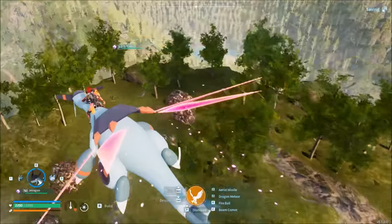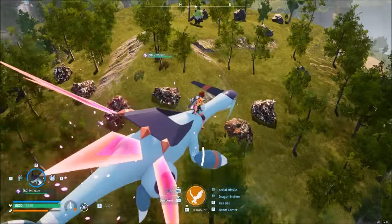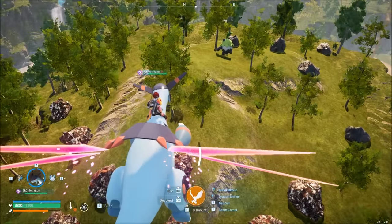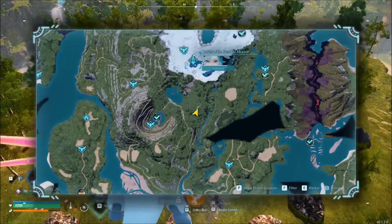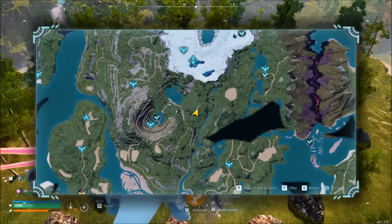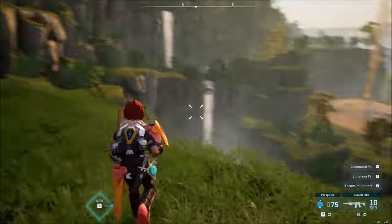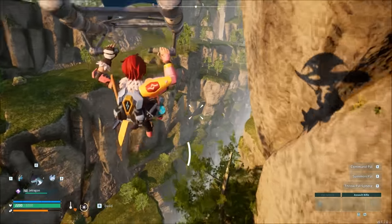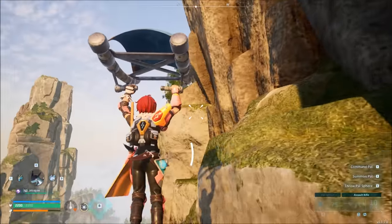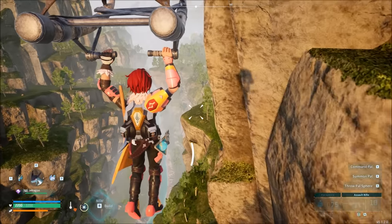Check out this spot — the devs actually made a refined ingot base area that has coal and ore. You can find it just south of the Free Pal Alliance Tower. Reminder: the improved furnace unlocks at level 34 for refined ingots, so by that time you'll be able to deal with the level 20 to 30 pals in that area. Get a flying pal, get up there, and set up your base — that's probably going to be the best second base.